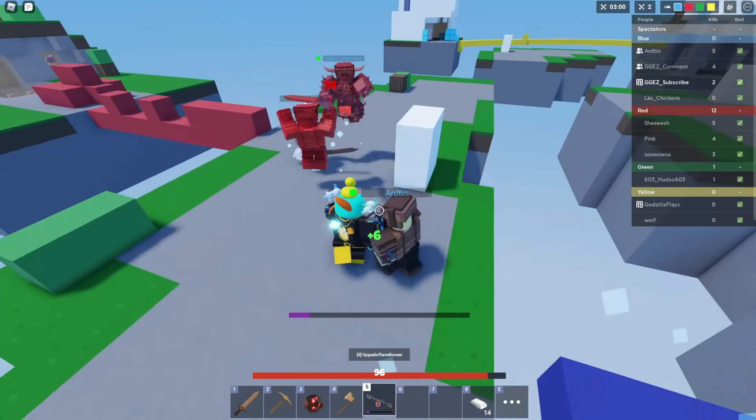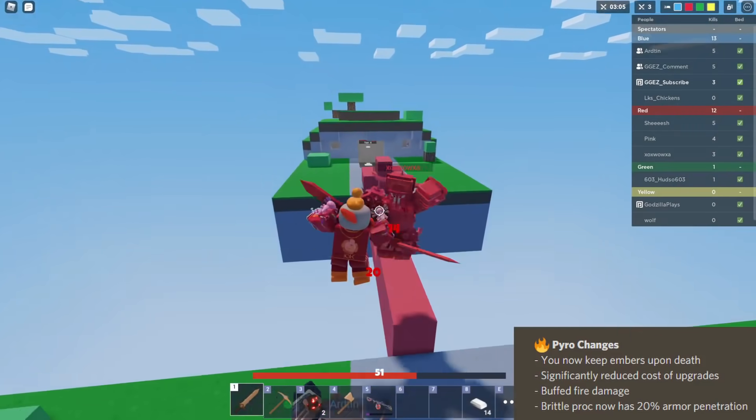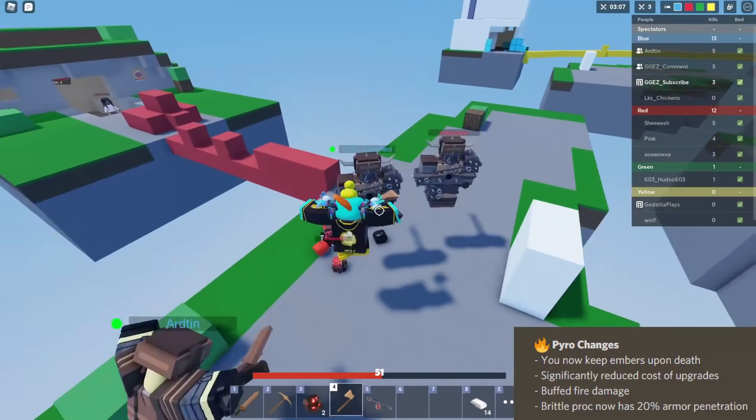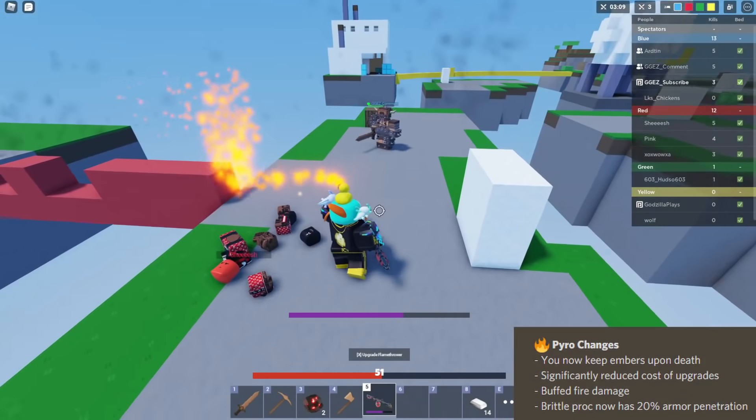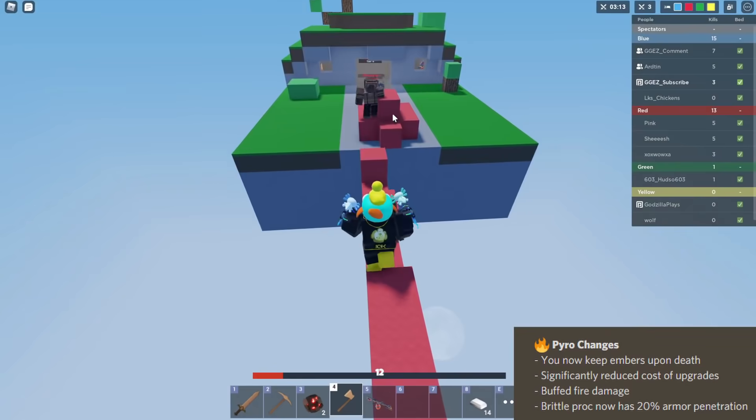These changes are very big, and they've changed the kit entirely as a whole. So, pyro changes: you now keep your embers upon death. This is probably the biggest change, making pyro really, really good.